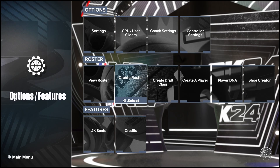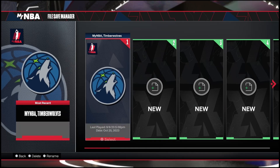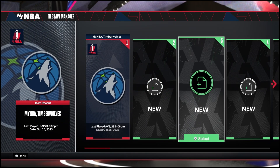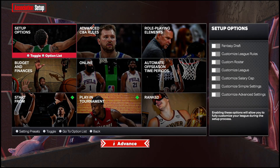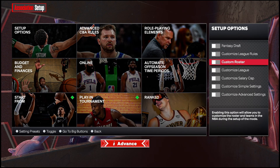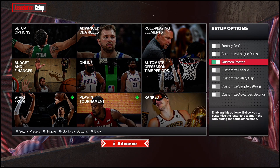Now come over to MyNBA. In MyNBA Eras, click New File. It gives a cool animation — click whatever era you want to play in, we're doing the modern era. When you get here, come to the top left box and click Triangle or Y if you're on Xbox, then toggle Custom Roster. Make sure that's green — that's where you can load your roster in.